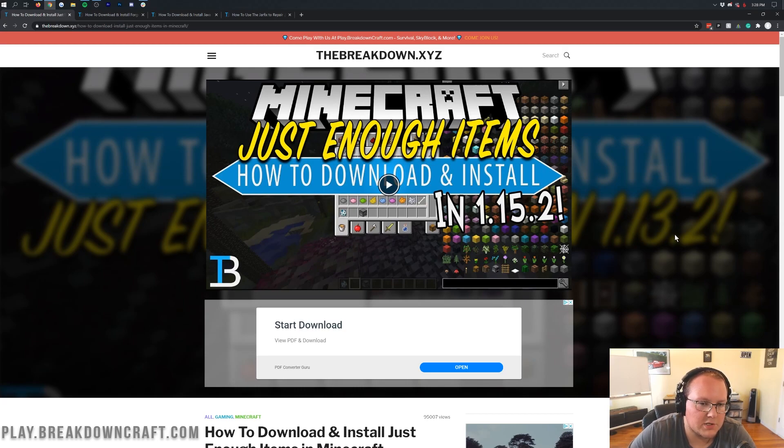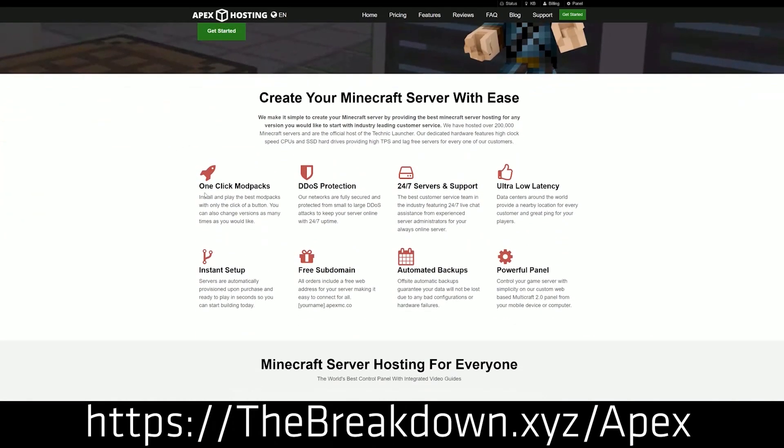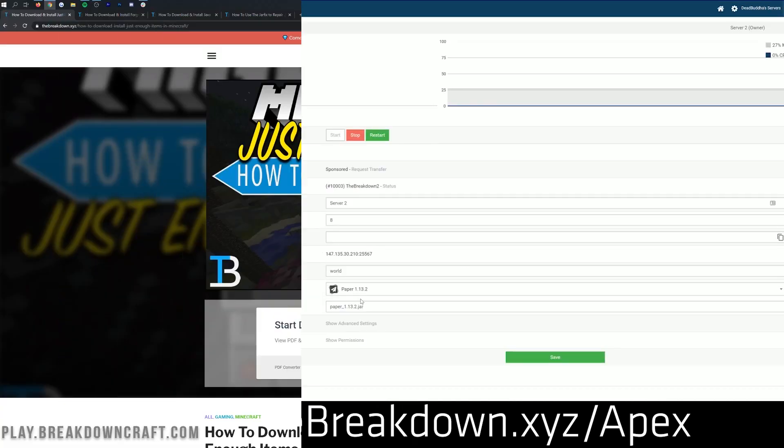We do have a sponsor which is Apex Minecraft Host. You can go to the first link down below — Breakdown.xyz/Apex — and get an incredible 24-hour DDoS-protected Minecraft server for you and your friends. We actually love Apex so much that we host our own server play.breakdowncraft.com on them, so if you're looking to start a Minecraft server of your very own, check out Apex Minecraft Host at the first link down below.